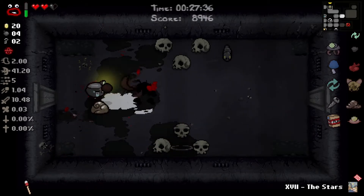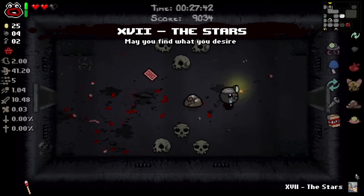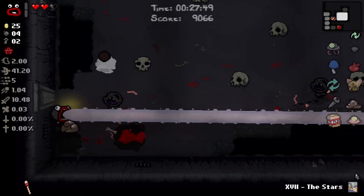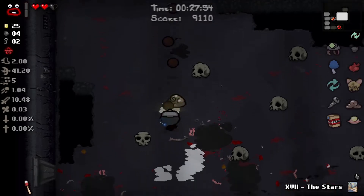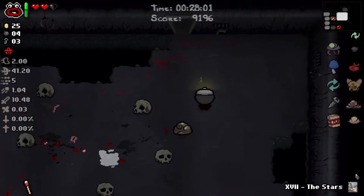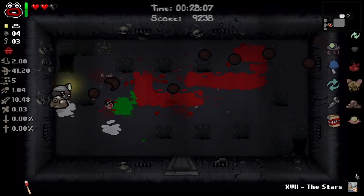A black rune - okay, that can change things. Take the black rune and the stars card for now. I just don't want to get hit - those little guys are fast and kind of hard to see on this flooring. Let's just keep exploring for now - never know, there could be a random soul heart drop.